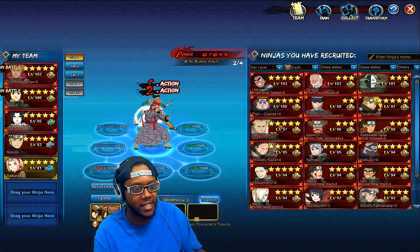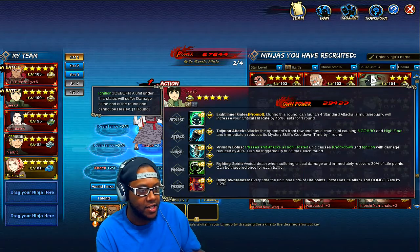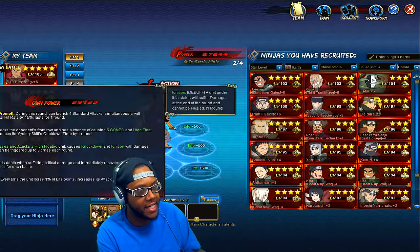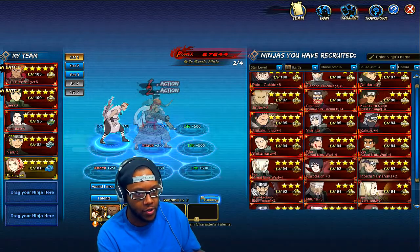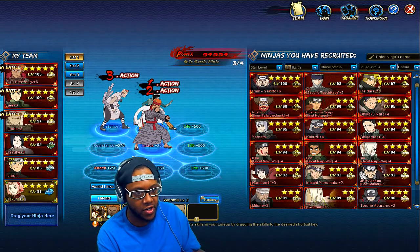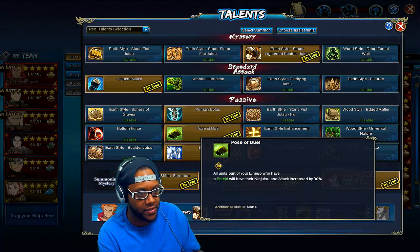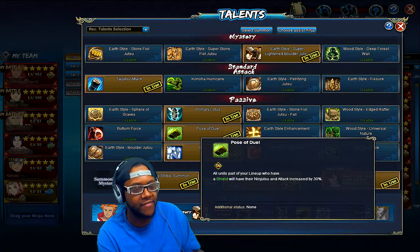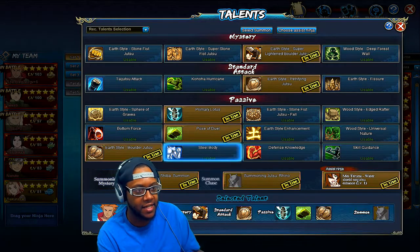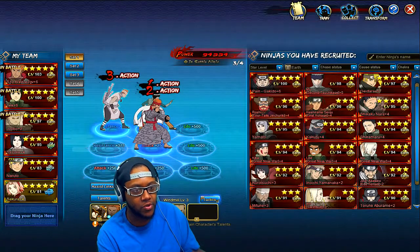You definitely want to get Rock Lee in the beginning of the game, and try to break through him. Once you break through Rock Lee he becomes a beast — just keep getting his frags every day until he's five-star fully broken through and he'll be unstoppable. For early game, Drobo is easy to get and you can keep farming his frags to boost up Rock Lee with Earthmane.